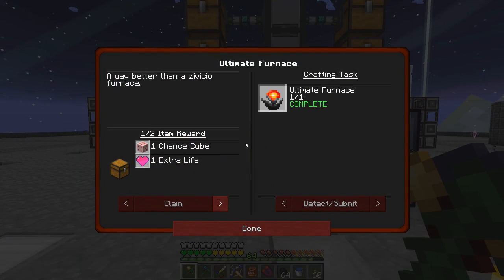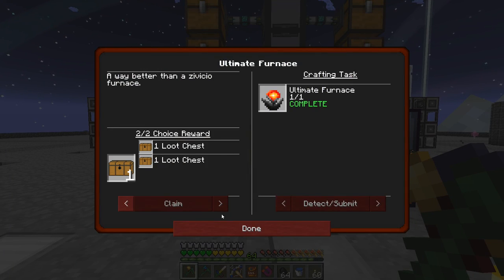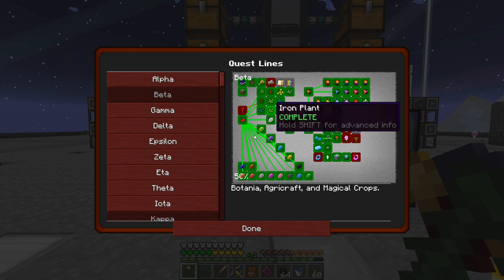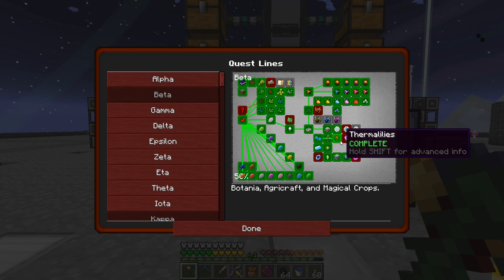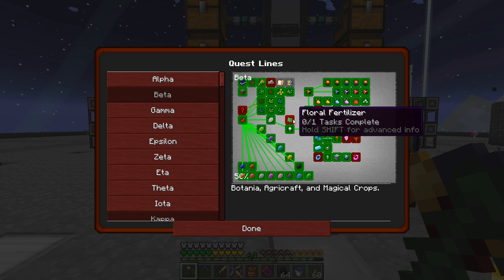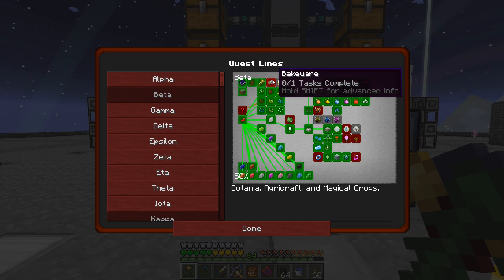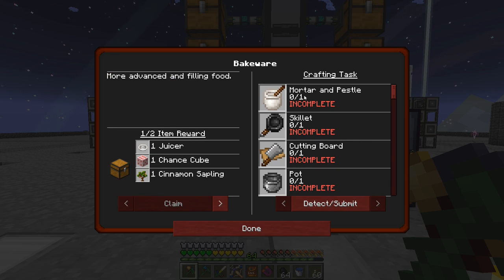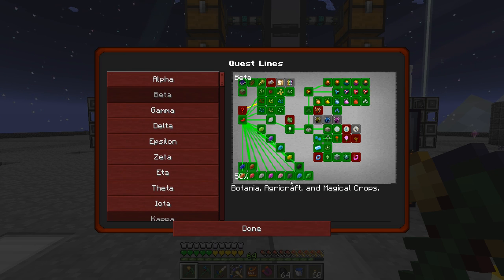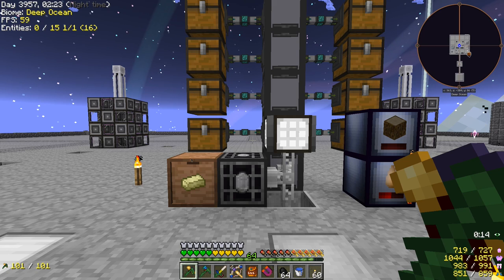That completes a quest that we've had going for a little while now. We'll go ahead and claim this. We still have a few Botania things left before this section is done. We also have to make the Floral Fertilizer and a little bit of Pam's Harvest Craft. Those aren't super important to do right now, but they've got to get done for us to 100% this mod pack, so we'll be looking at that sometime soon.